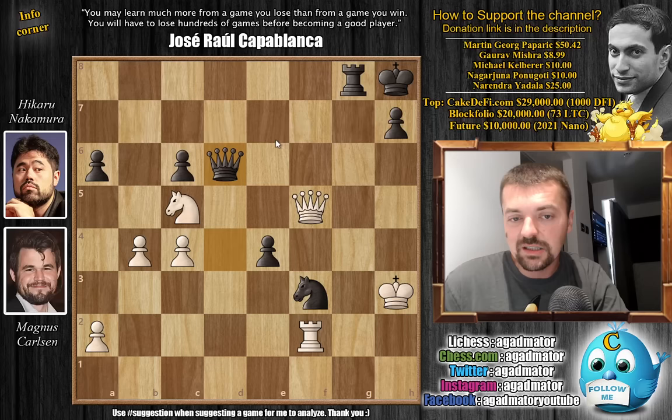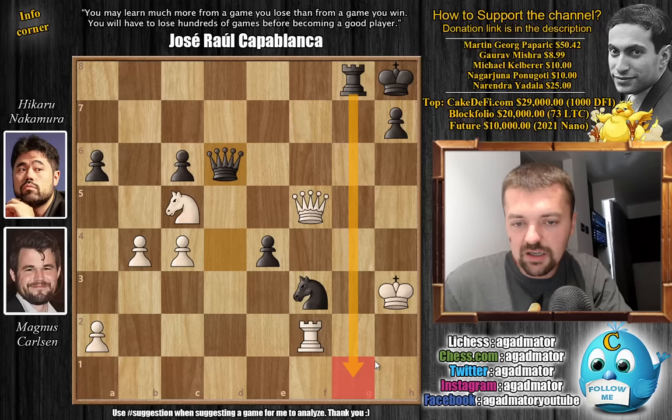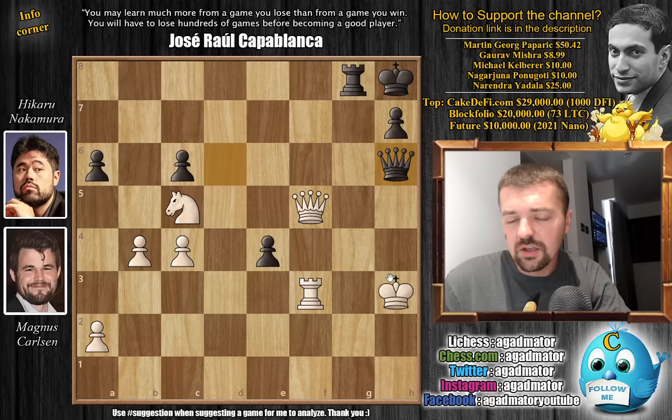Hikaru gets his first victory against Magnus Carlsen in classical chess — first and only ever. He starts the tournament with a win, as this is the first round. Incredible way to start. Here you resign because there's no defense: the rook is completely cutting off the king from the G file, the knight completely covering H4 and H2, so any check will be game over. Even if you try giving up some material, we still just play queen H6 check, and you have to block with the queen — checkmate.